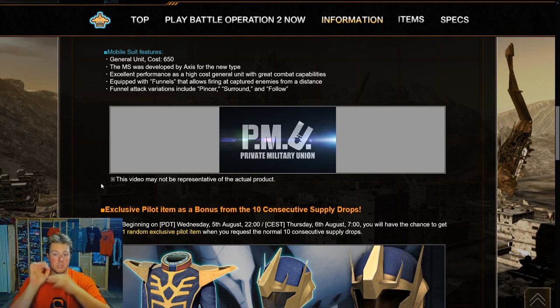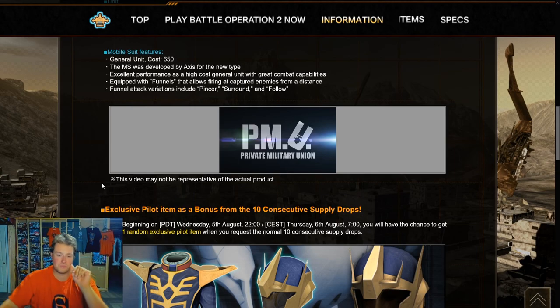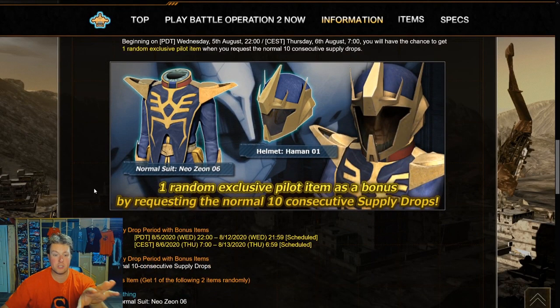The Quebeley has an arm-wrist beam rifle. We saw the different funnel views in action — the Follow variation looks like the five funnels form a hexagon around you and do some rain-shooting. The Pincer and Surround looked like random shots around the enemy, similar to the TV show. That finisher move where all the funnels came out and zapped one guy was really cool. Also exciting this week: the NeoZeon 6 uniform and Haman's 01 helmet — the flashiest items I've seen in this game. Very Double Z-like flashiness, very classy.